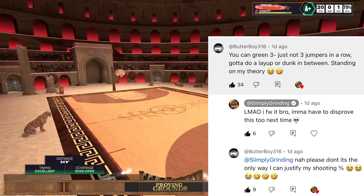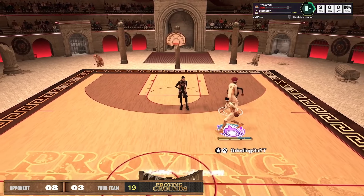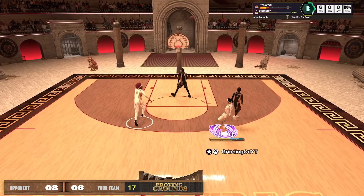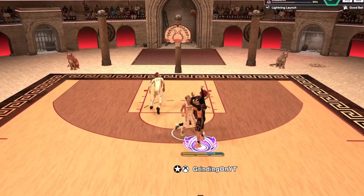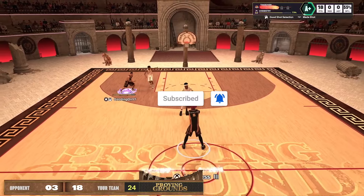You remember that theory that you can't green three threes in a row with no breaks in the proving ground? I debunked that theory multiple times with this new six foot four build, and I was greening so much that my first time ever playing 2v2 ranked, I went 40 and 4 and reached gold rank my first day out. Trust me, that build is insane.